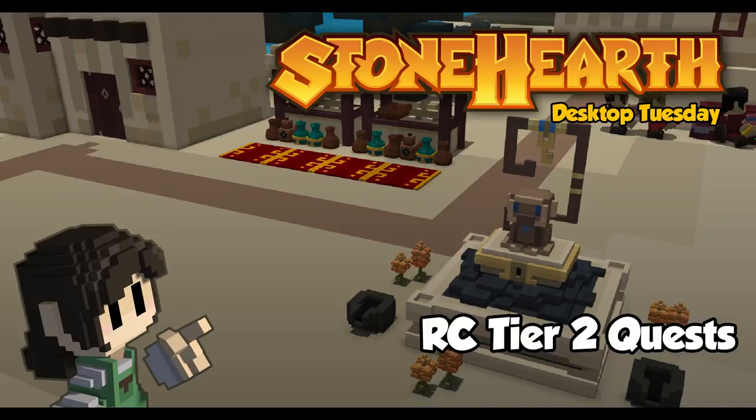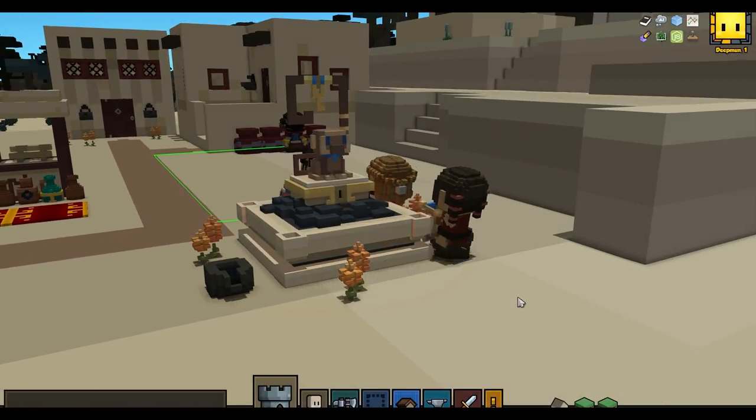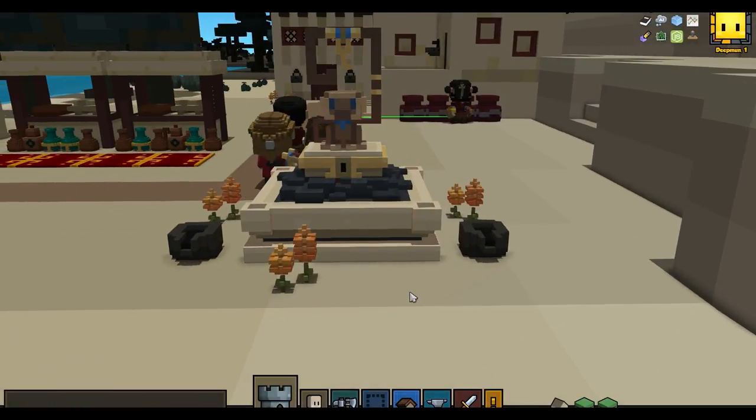Hey everyone! Stonehearth Alpha 19 is now live on our Steam and Stable branch! For this week's Desktop Tuesday, let's take a look at the work Walinda has done to create Raya's Children's Tier 2 quests.